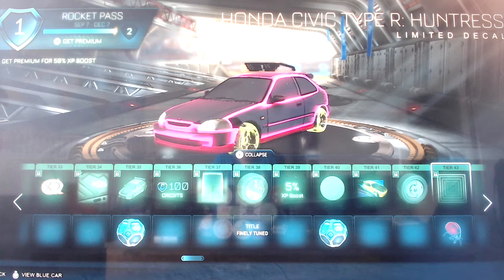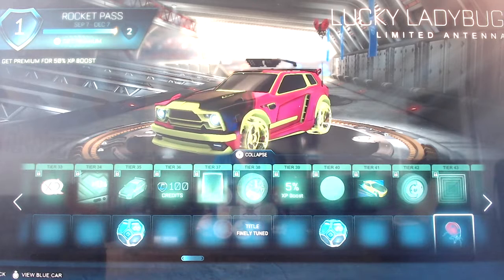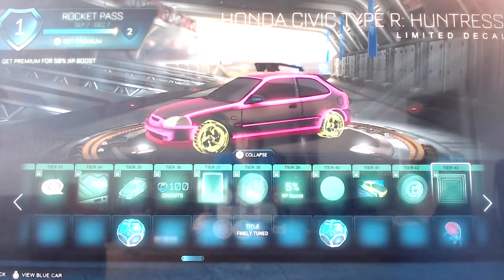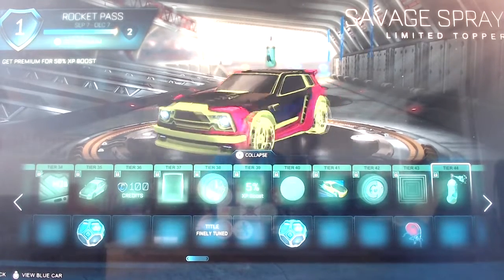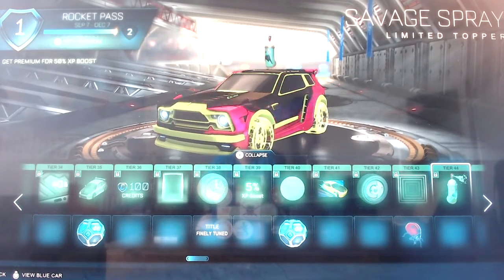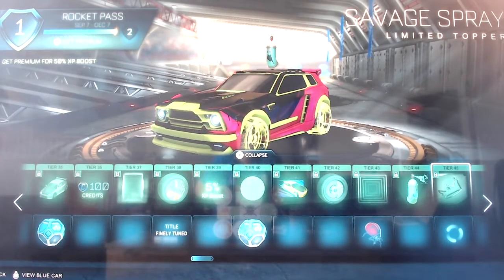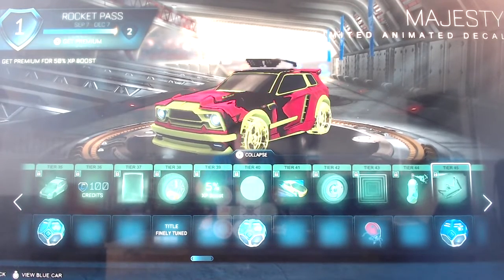Honda Civic Type R Huntress decal, and then Lucky Ladybug limited antenna for free, which kind of flaps around - it's quite cool, it's like it's flying. Then Savage Spray limited topper, and we will see soon the gold explosion. Here is a clue to what it will be like, and then Majesty.